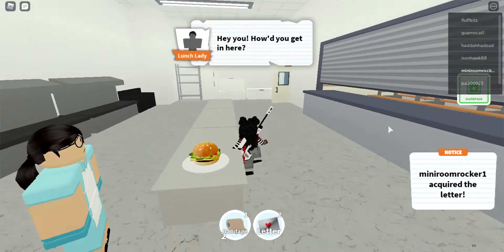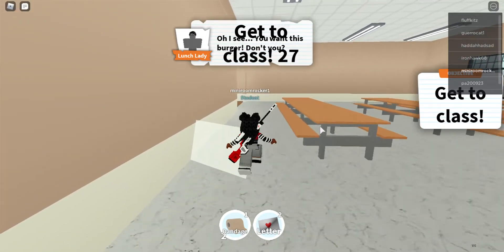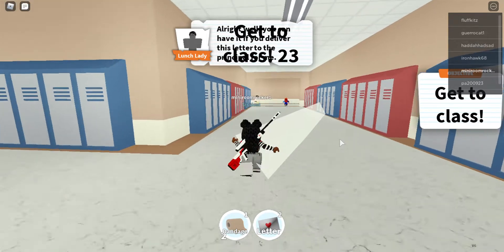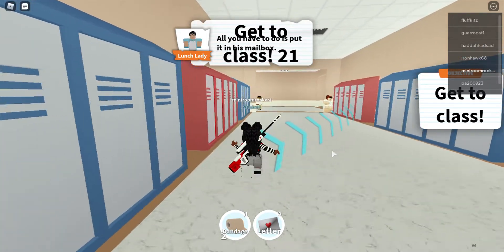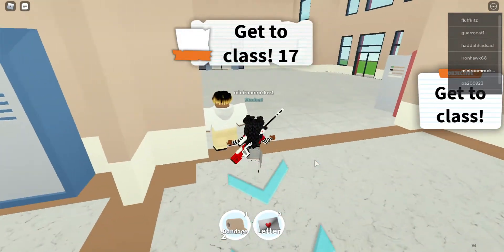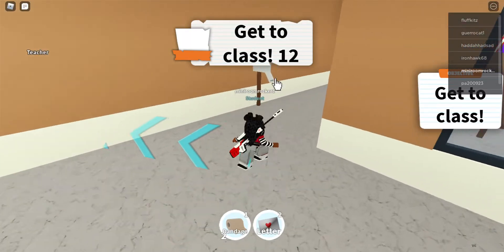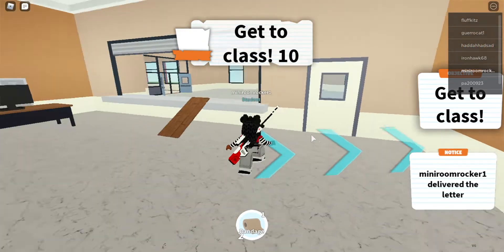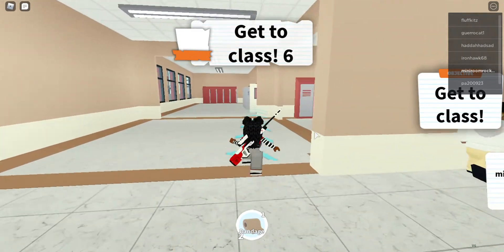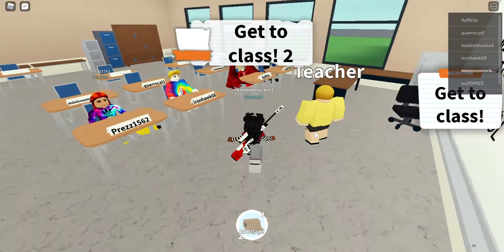We can open up the cafeteria, get the love letter from the cafeteria lady and deliver it to the principal. You can let the story line of the lunch lady play while you go do it. There's 18 seconds — let's go do this real quick. Click on class and it should teleport you to class. Made it just in time.